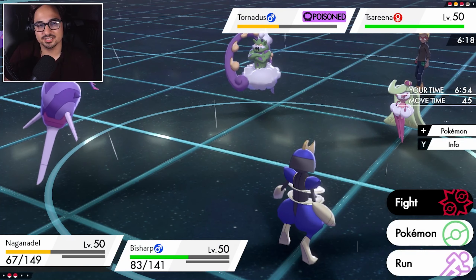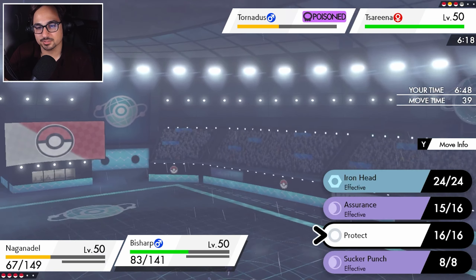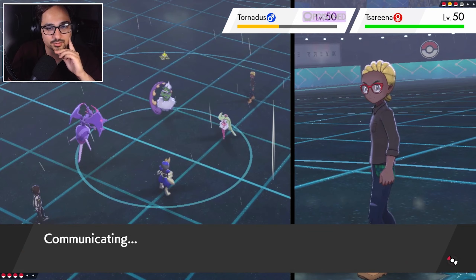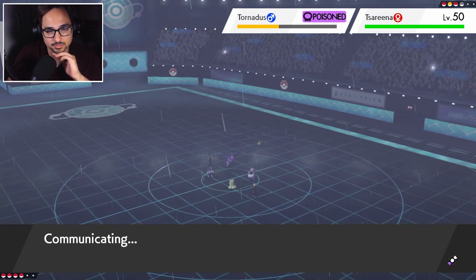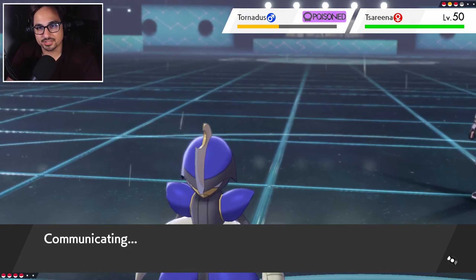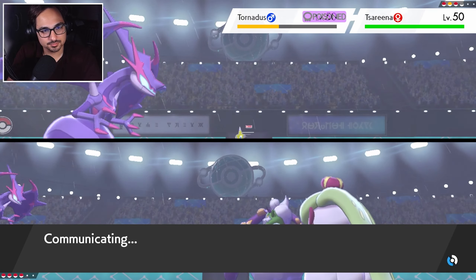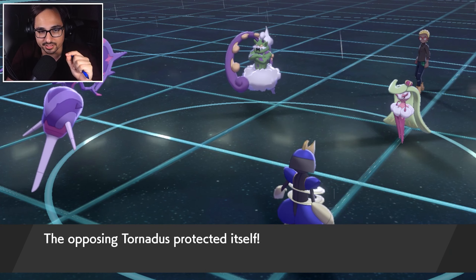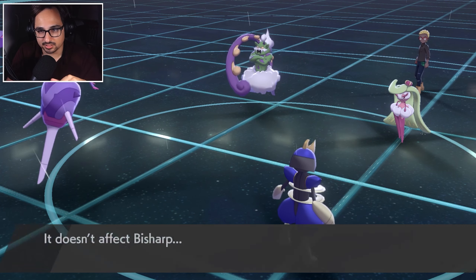In comes Spectrier. If we outspeed Kyogre, we outspeed Spectrier. Let's go for the second sludge wave. I can't sucker punch — I really wish I could. I'll go for the assurance onto the Spectrier as well because I do want the Spectrier to go down. I'm still baffled after that first turn. Tornadus is gonna protect — that's actually very good because I was afraid of the hurricane. I am outspeeding the Spectrier — I'm gonna go for the sludge wave. Let's see if it's a KO or not.